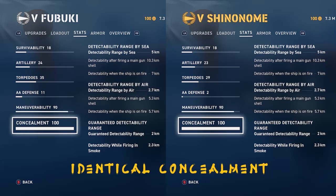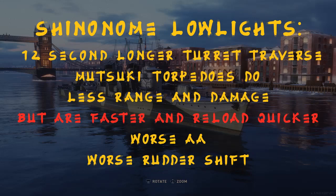I just want to thank you guys for watching — I hope you enjoy these comparisons, and you can always request more in the comments. So here are the lowlights of the Shinonime: it has a 12-second longer turret traverse; it has Mutsuki torpedoes with less range and damage, though they do reload quicker and are slightly faster. But the Shinonime still has worse AA and worse rudder shift than the Fubuki. Is it worse in every way? No. Is it worse in almost every way? Absolutely.